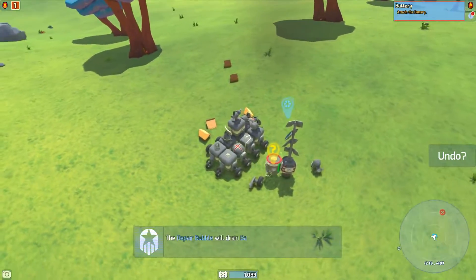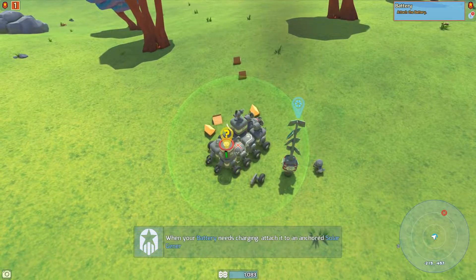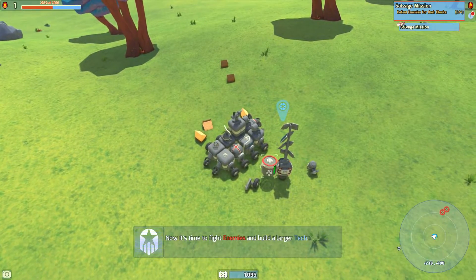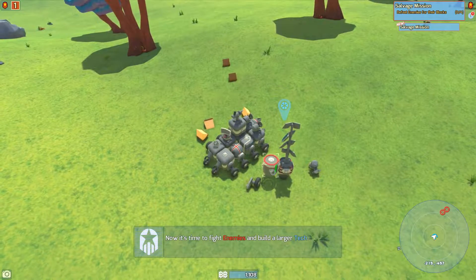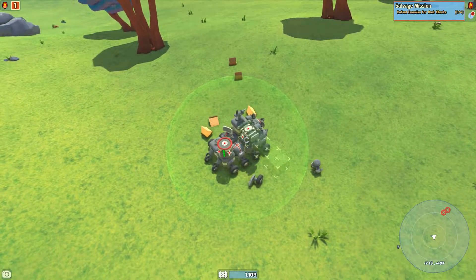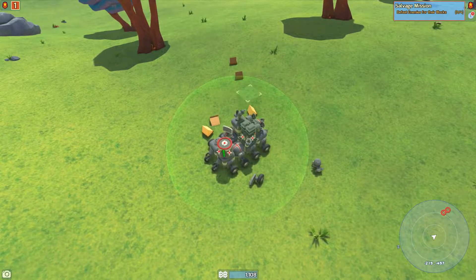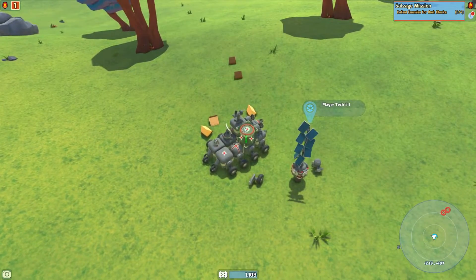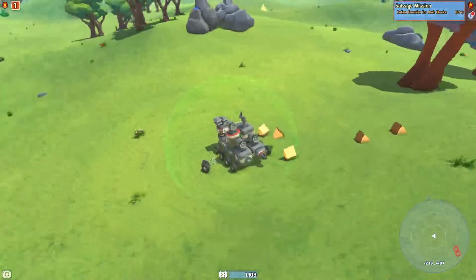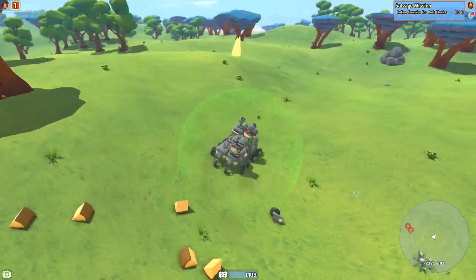Now this is fully charged. So when I place this here, it generates power to the bubble. I should attach this here again. Let's put this back. I think I should put this here instead - much better. We have wheels, we have everything. Yeah, we're good.